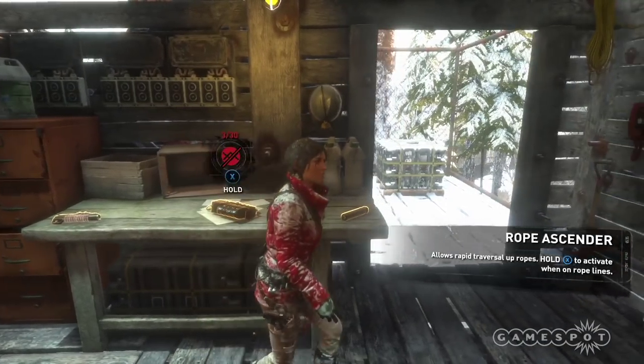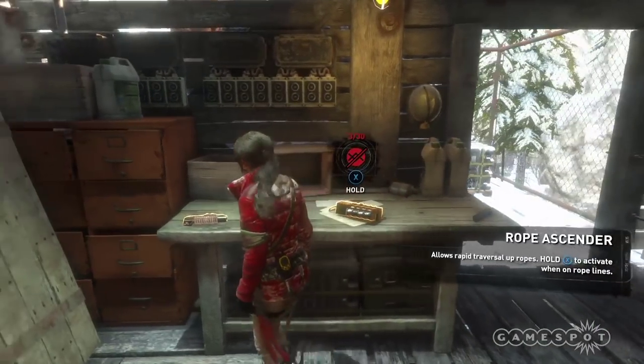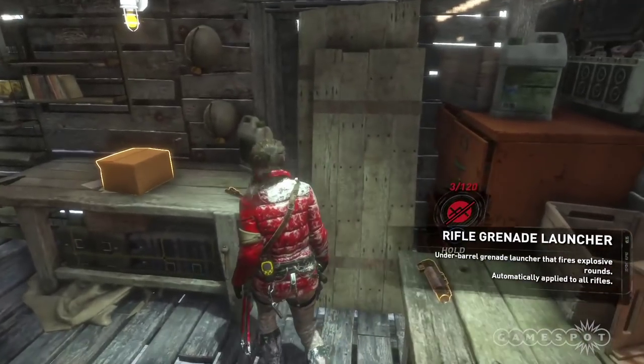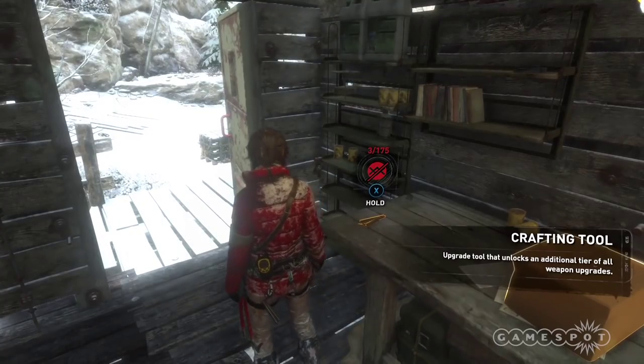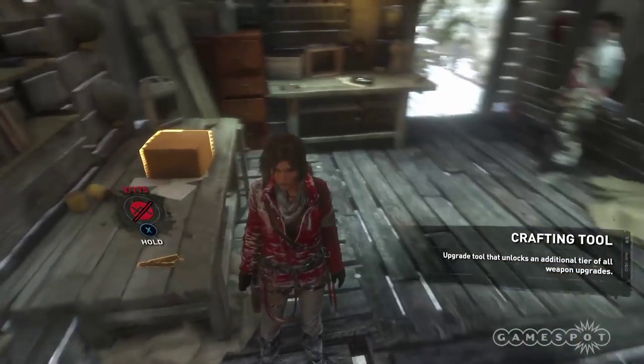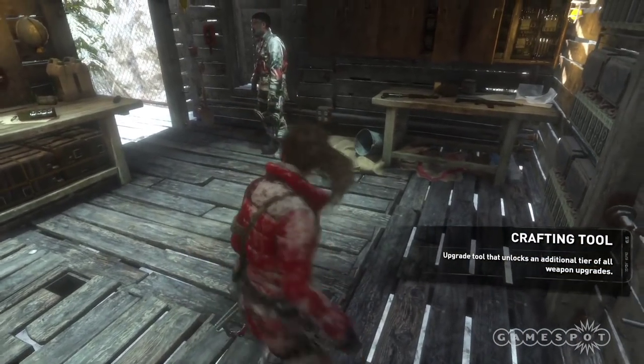There are items in the shop you might find familiar, like the rope ascender. The shopkeeper will also offer tools that unlock new tiers of weapon upgrades in your skill tree, so it sounds like gold will actually be required to access certain weapon upgrades.